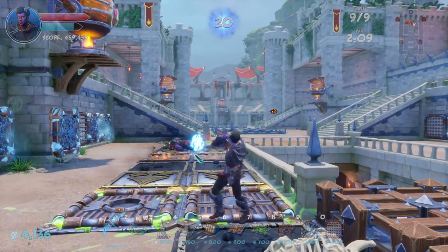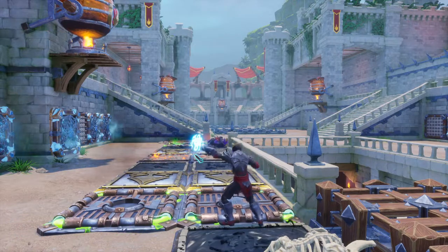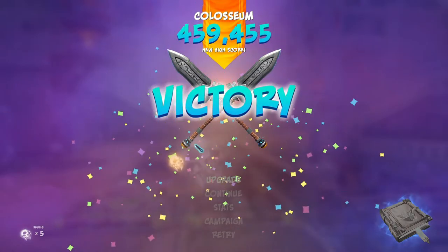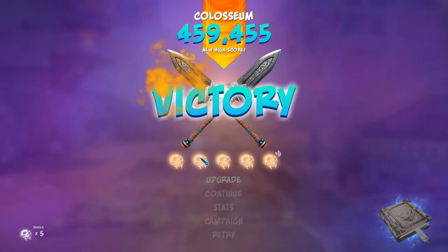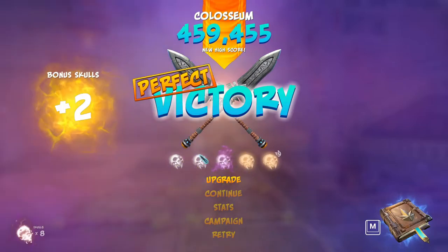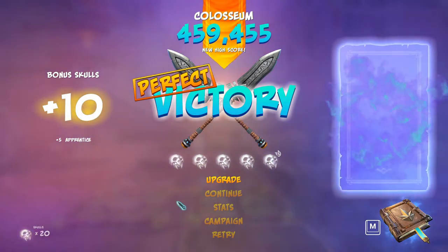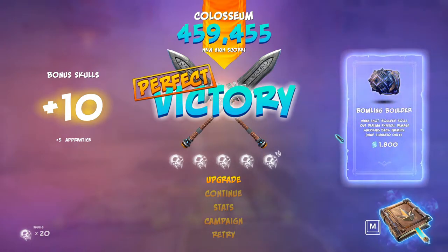With two minutes and nine seconds to spare! Nice — that was a pretty easy one. Five skulls, perfect! And we have 20 skulls to play with. Bowling boulder and shot boulder rolls dealing physical damage, knocking back enemies — war scenario only.